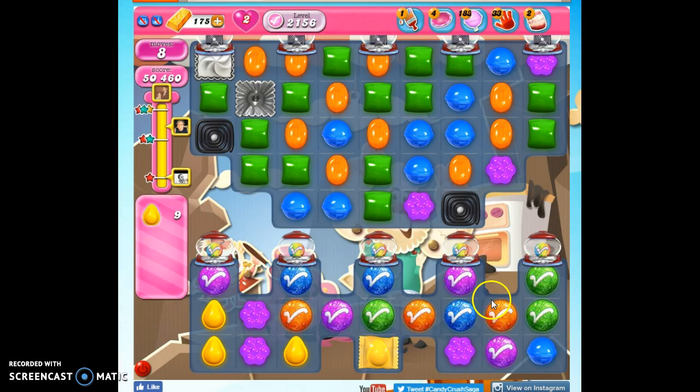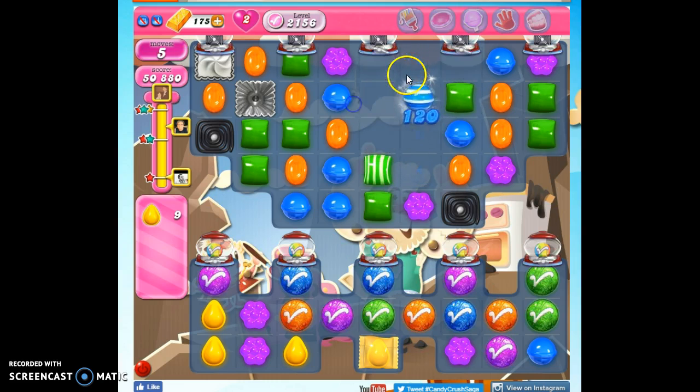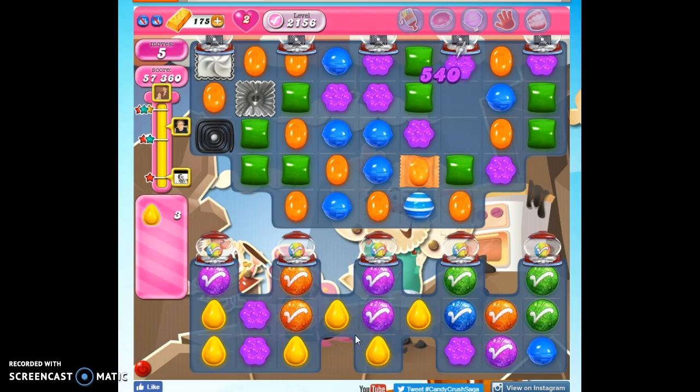We're kind of stuck again. So what I'm going to do is make a nice striped candy that hopefully I'll be able to detonate quickly. There we go — and get more activity happening here.